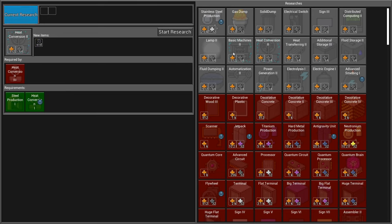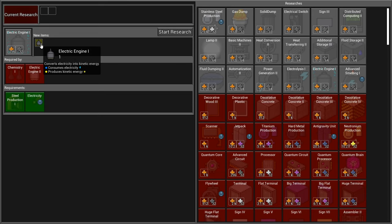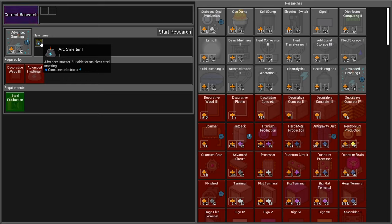Basic machines is also a good candidate. Do we have everything we need for steel? Electric engine - electric into kinetic energy, that's not bad. It converts electricity into kinetic energy so this will help us move towards using wires instead of having to move coal around. I think we still need a way to generate heat from electricity. We have a smelter - that may do it. Let's go with advanced smelting.